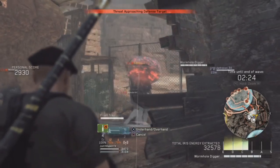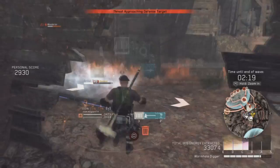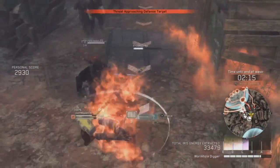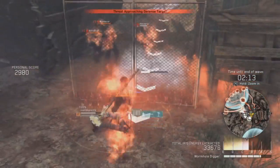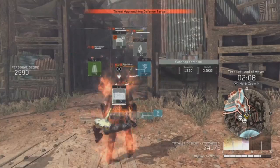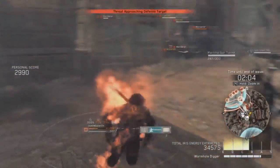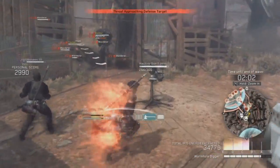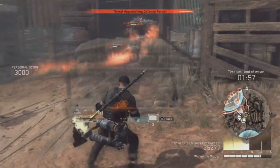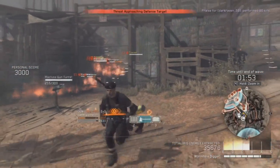First things first: the movement system is quite similar to the original Metal Gear Phantom Pain. It doesn't change much — the crouch button and the diving button are separate rather than the same, that's the only difference. The movement system is still okay. Compared to GTA 5, which feels a little clunky and sluggish, this game has quicker reactions.